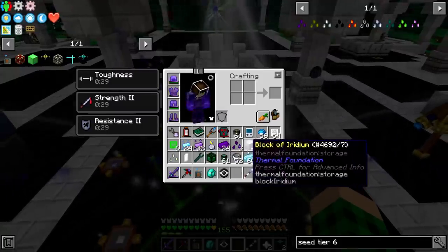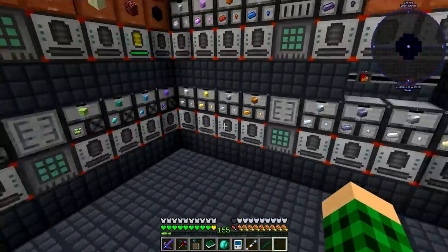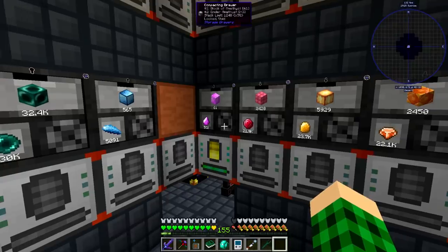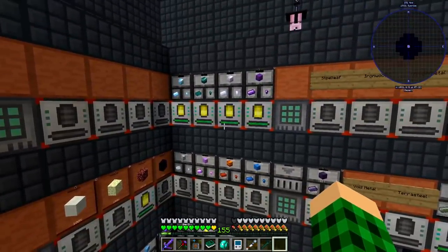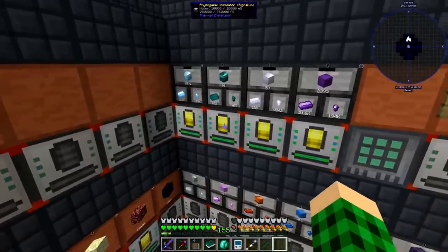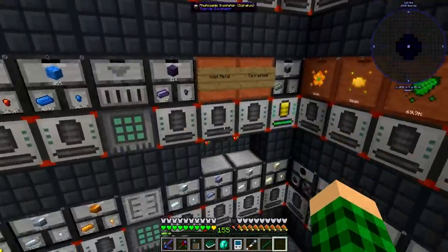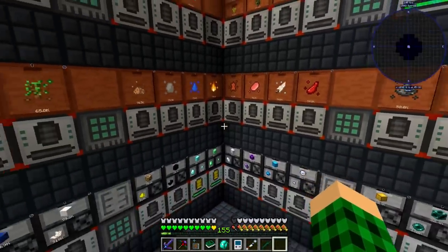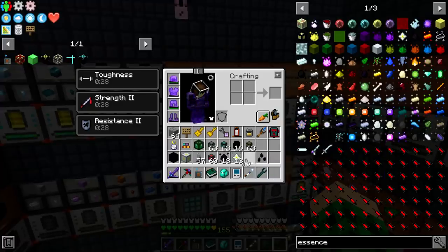So let me just craft the rest of these seeds and then we can see about setting them up. I made all of the seeds. I went back and took some ender amethyst and put it in the energetic infuser. Got two infusion crystals, then got more insanium, and crafted the rest of the seeds. So we have the enderium one now, and also the iridium here, the ender amethyst, the dragon egg, and the nether star.